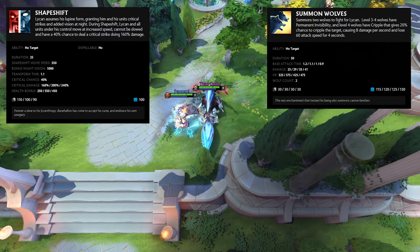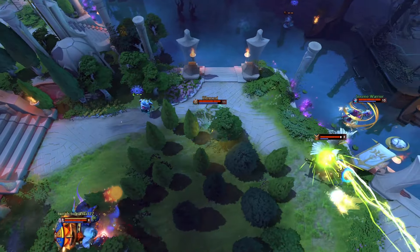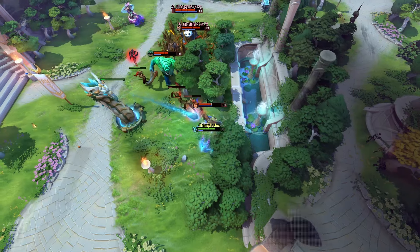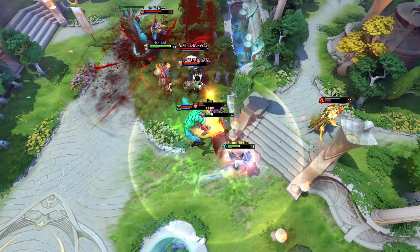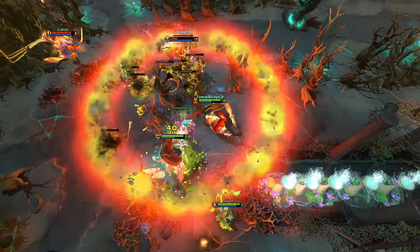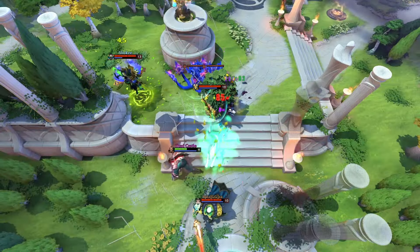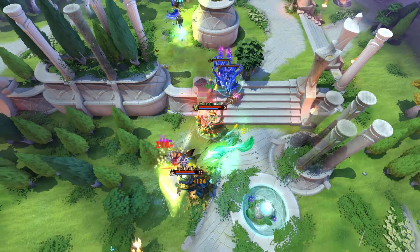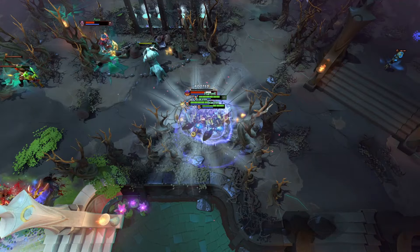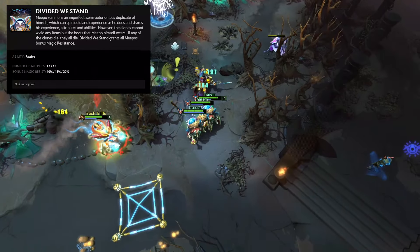Magnus is a combo-focused core or support hero who can reposition the enemy. His ultimate allows him to stun and suck in all nearby heroes. Marci is a right-click focused support or core whose ultimate gives her a lot of attack speed and damage for a couple of hits. Mars is a teamfight-focused core whose ultimate sets up a big arena around him that enemies can neither walk through nor attack through. Medusa is a fast farming core hero whose ultimate stuns enemy heroes if they look at her too long. Meepo is an extremely micro-heavy core hero whose ultimate allows him to summon copies of himself, with the caveat that if a copy dies, the main hero dies as well.